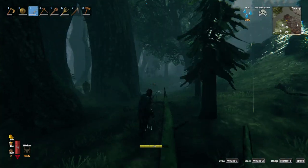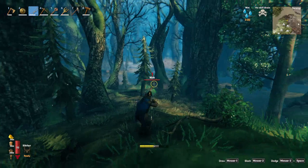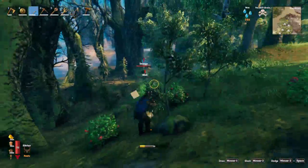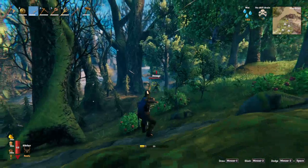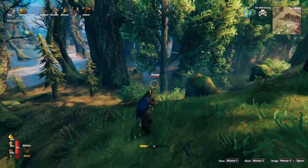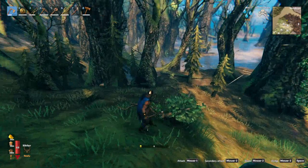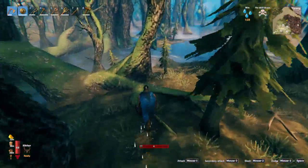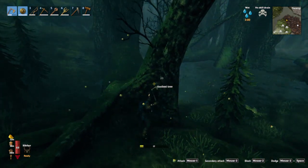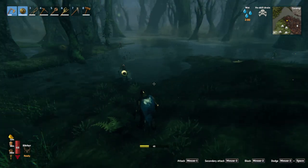Let's try for one more — that blob is on me but I want to kill it before it gets to me. The draugr can pretty much fend for himself, he's a normal-sized one. Oh, he got poisoned by the blob! Nice shot — that wasn't even intentional.